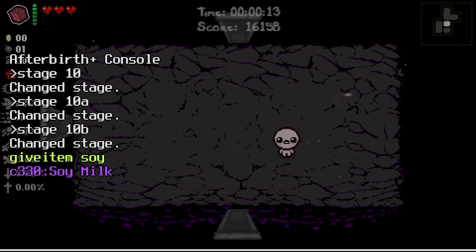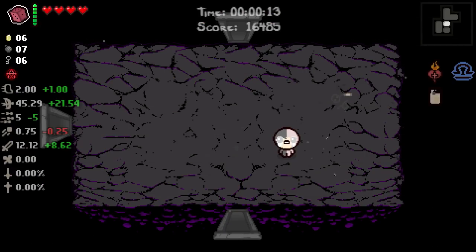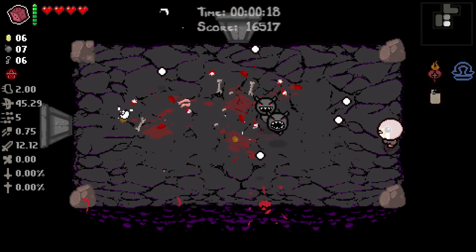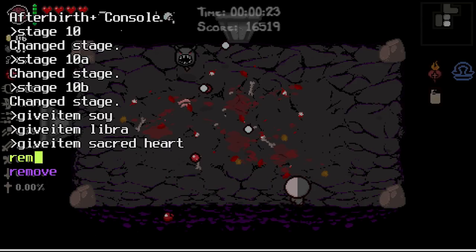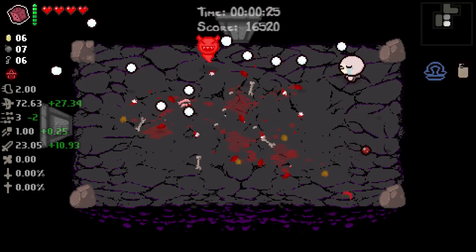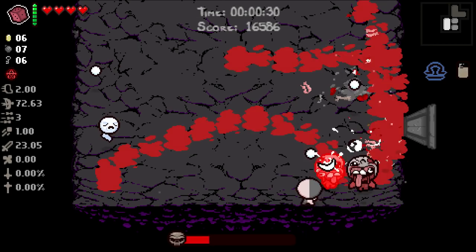Let's give ourselves some items - a normal soy milk, Libra, and sacred heart just to make sure we can clear rooms relatively quickly. It seems like sacred heart really messed up the soy milk and Libra interaction, which is very strange. Anyway, we've got to clear out this floor.